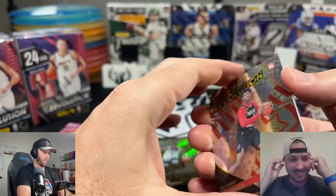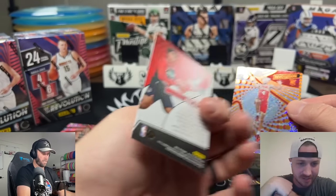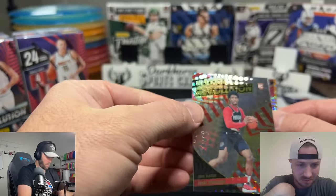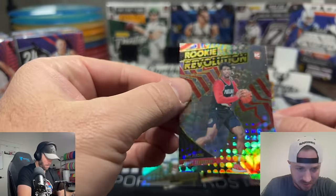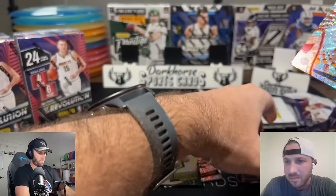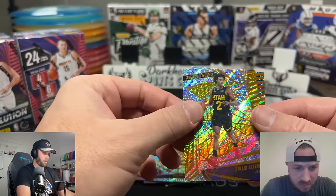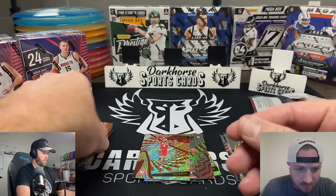Hot scoop box — we got Scoot Henderson! What is this one? It's a rookie revolution insert. A nice little Scoot Henderson, plus Kobe Bufkin, Colin Sexton, and Ja Morant. That's going to be the first box — kind of fun!